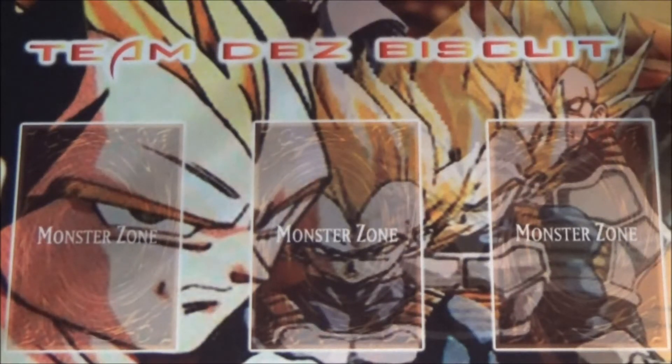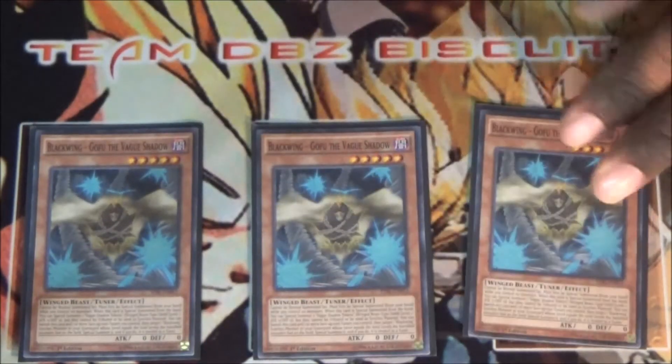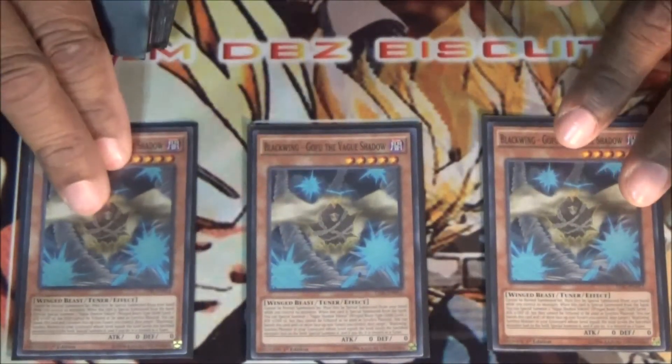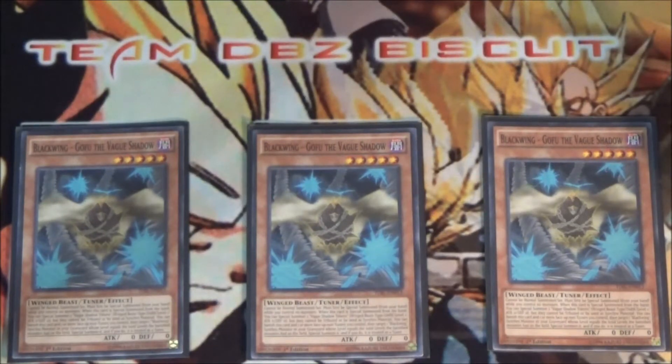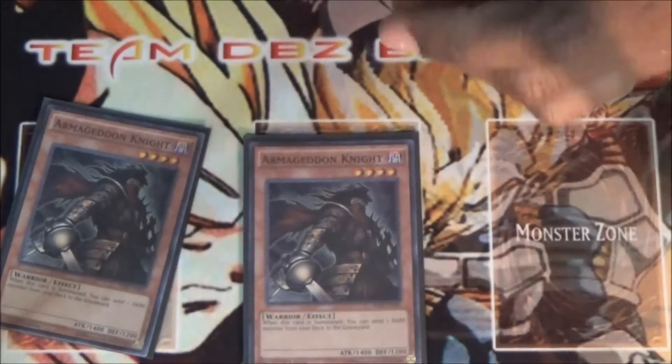What's up guys, today we're coming at you with a Dark Synchron deck profile. We're running three Blackwing Gofu — he's the mandatory guy that helps you get those tokens. Since we'll be going into that link format pretty soon, he's gonna be very, very useful.